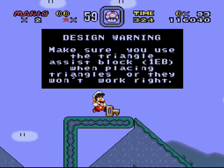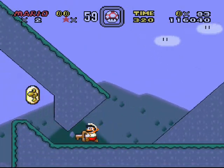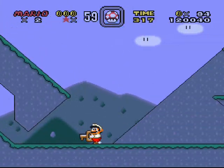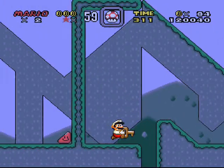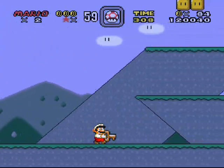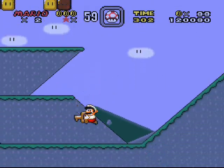When you select the exits in Lunar Magic, I believe if you put the secret exit second it'll trigger the second event on the map. Also make sure you use the triangle assist block — I never tried the triangle blocks, which are probably what's showing in this hack. Is there anything over here? Yes there is — no, my mushroom! Why must you taunt me?